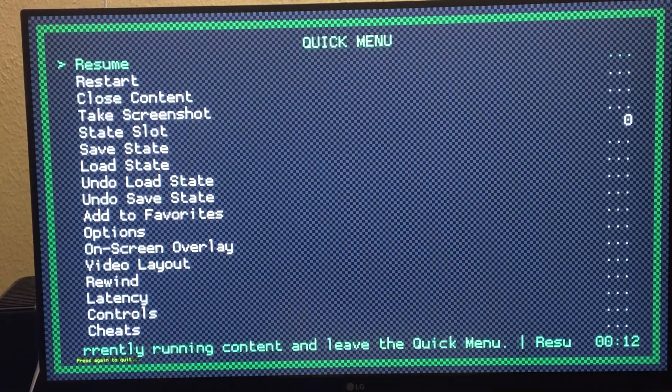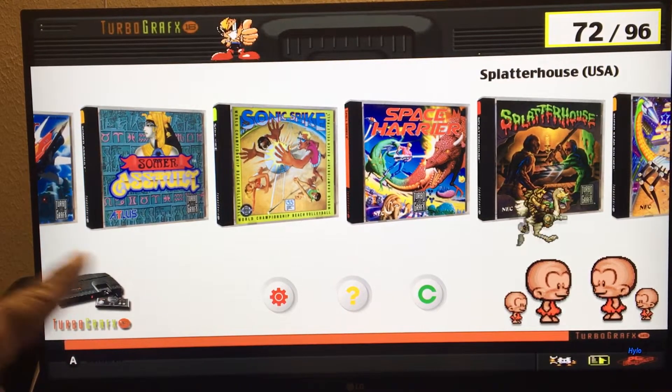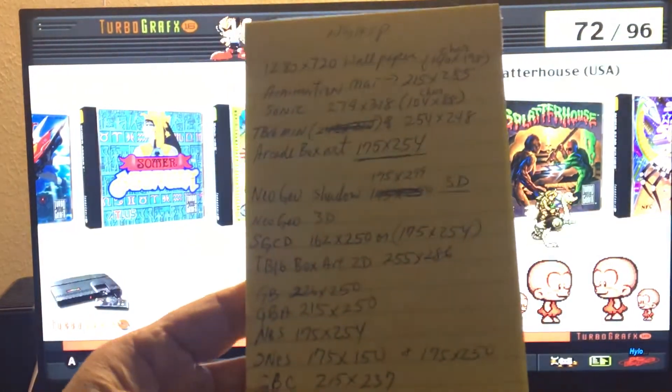So yeah, that game set is ready. I put a long video in the back showing you how I put this together — the steps I do — and I explained how each format works, what you need to make it happen, how to put the box art together, how to change the box art size, and what size you need for TurboGrafx-16.